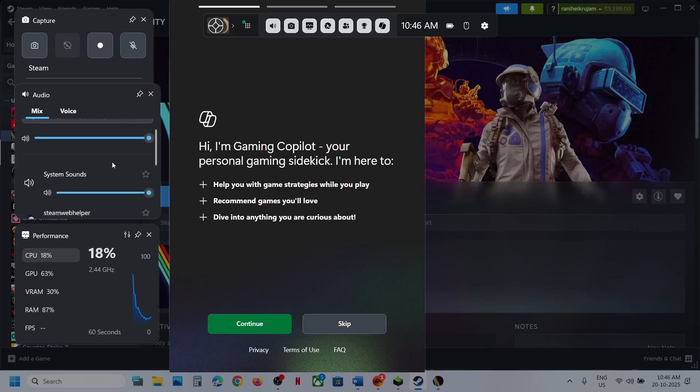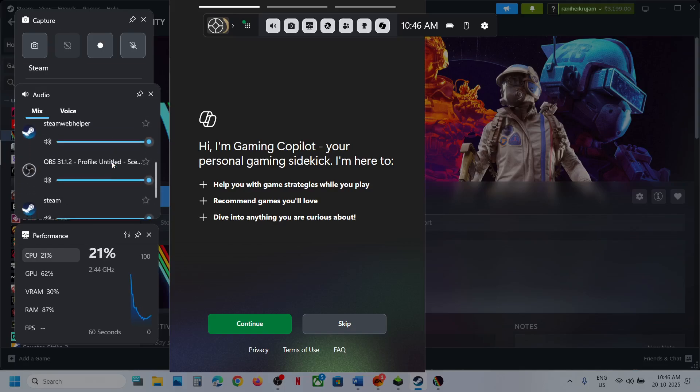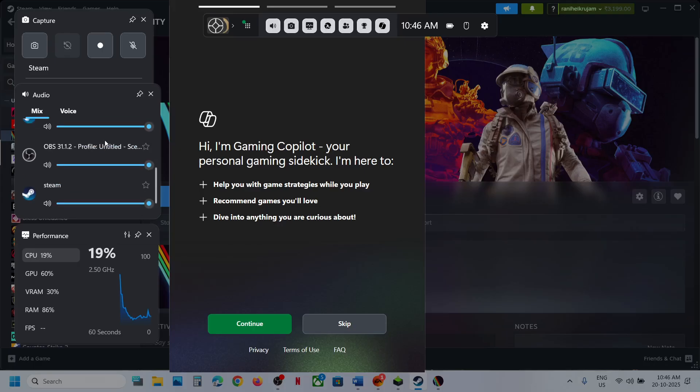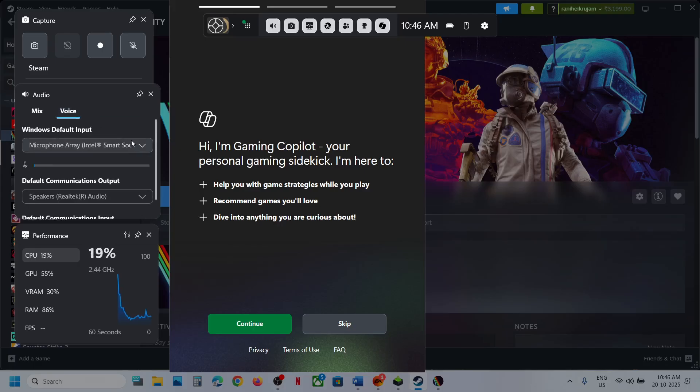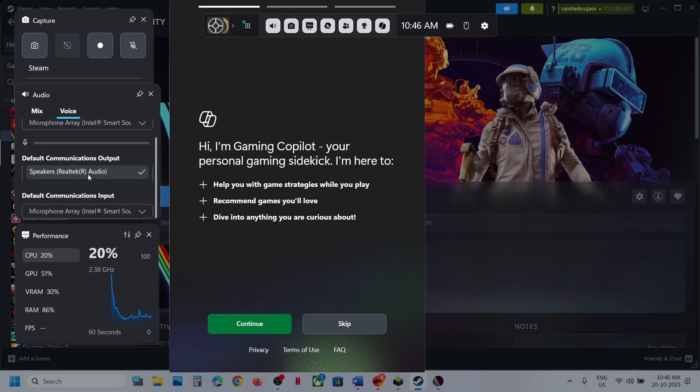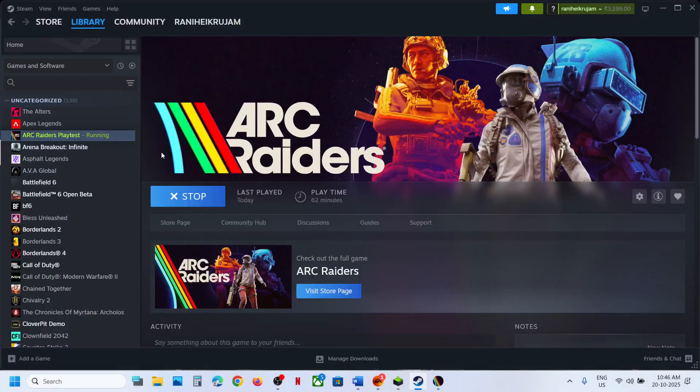Scroll down and you will see the game's EXE file. Make sure the sound is not on mute for the game, and set it to 100. Go to Voice as well, and make sure you select the right microphone and the right communication output — select the audio device you want to use. Then relaunch the game and check.